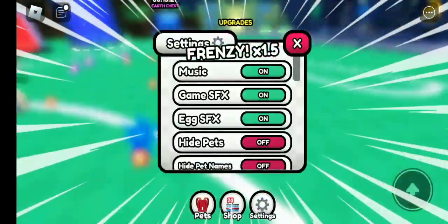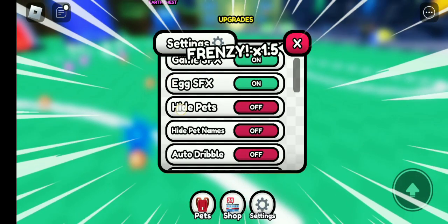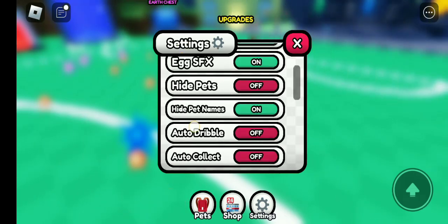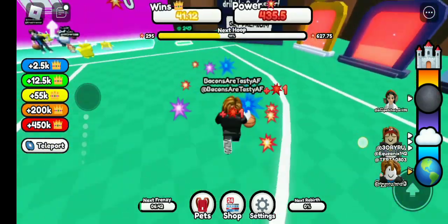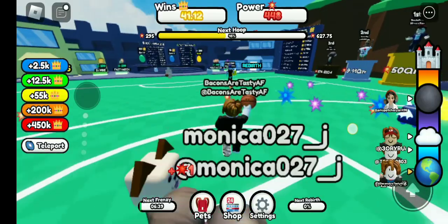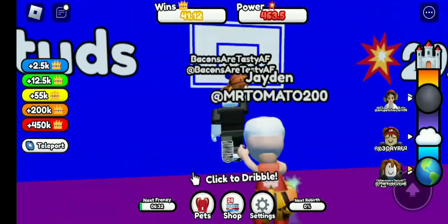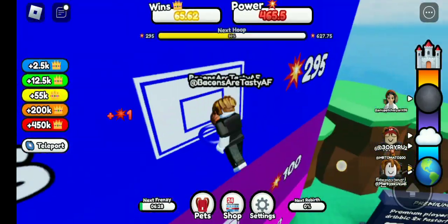I'm going to go into the settings. Can I hide pets? Hide pet wings. How do I hide all the people? Okay, there we go. It's more organized. Oh look, at the bottom it says next Frenzy — there'll be a Frenzy again if that happens. I just have to dribble and dribble and just make the hoop, like what I'm doing right now.